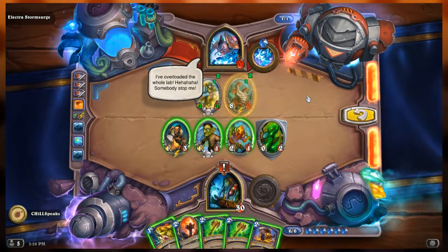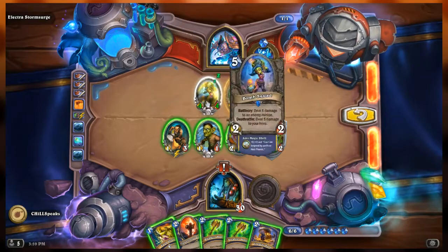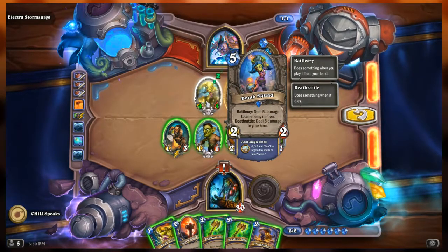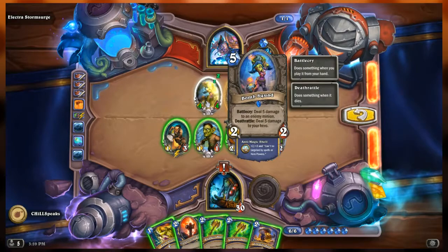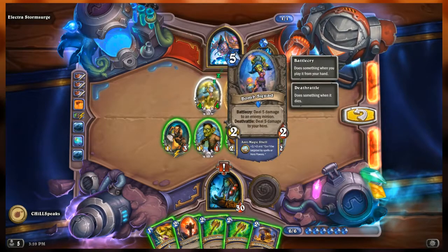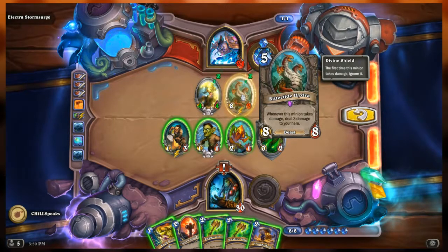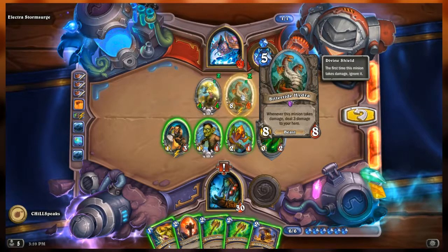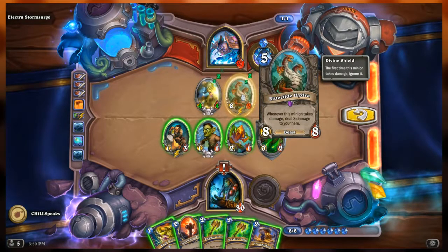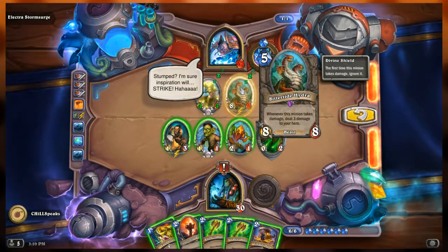I've overloaded the whole lab — somebody stop me! Electra's side: a 4/4 Bomb Squad with anti-magic shell — stronger and can't be targeted by spells or hero powers. Its battlecry deals five to an enemy minion, but deathrattle deals five to your own hero — so I need to kill it for five damage to Electra. Then there's the Bittertide Hydra, 8/8 with Divine Shield: whenever it takes damage, deal three to your hero.